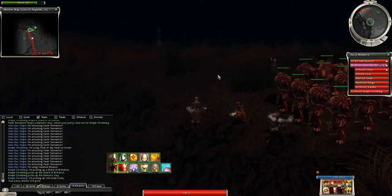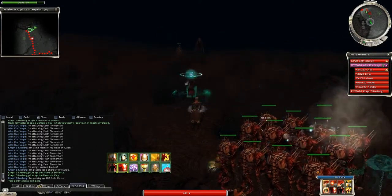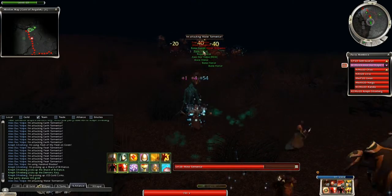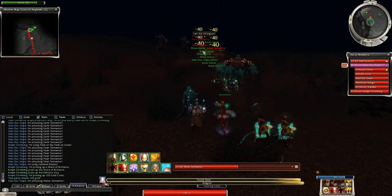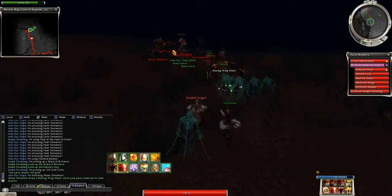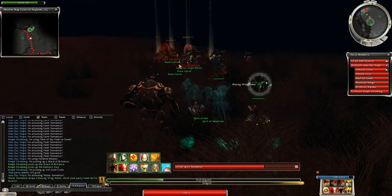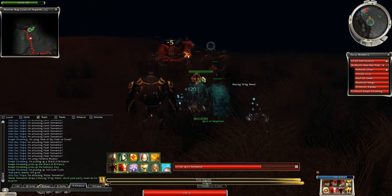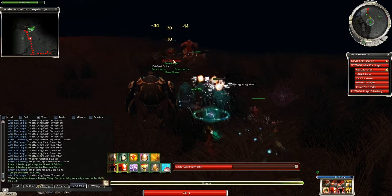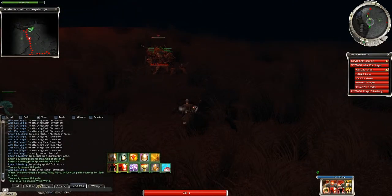I hate this. I'm ready with fire support — I just need to pull them a bit closer. Fire support on the water tormentor. Iron cannon beacon deployed — more like earth cannon. Artillery has been deployed! Fire for effect. Old game. Gold! Blazing wing wand!